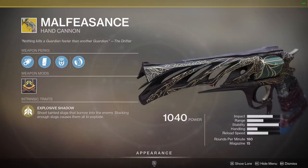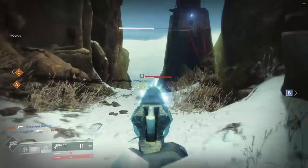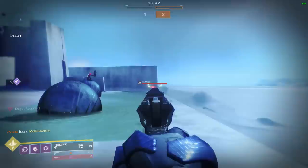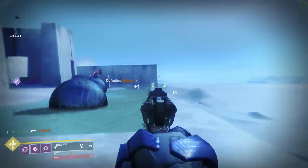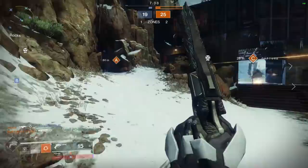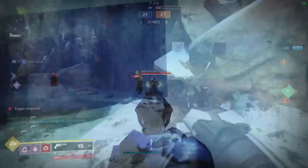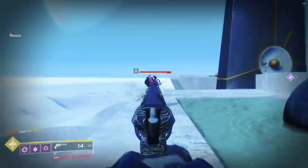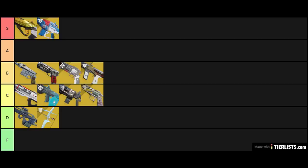Malfeasance is a 180 RPM hand cannon with the exotic perk Explosive Shadow, which lets you shoot tainted slugs that burrow into the enemy — stacking 5 slugs causes them all to explode, giving it essentially infinite range as long as you can land your hits. 180 RPM hand cannons have an optimal TTK of 1 second flat, making it tough to compete with auto rifles or 150 RPM hand cannons. However, the slug mechanic grows in strength with more fireteam members — if you hit an enemy with 3 slugs and your buddy hits with 2, the explosion nets the kill. This is particularly effective against supers. I'm going to put Malfeasance in the C tier for solo play, with the potential to move up to B or maybe even A tier when team-shooting in a group.